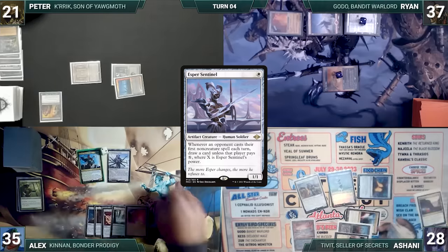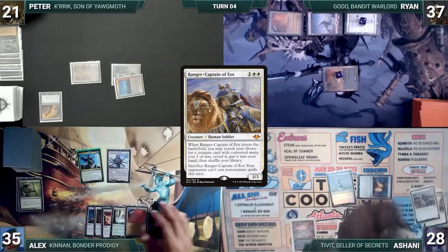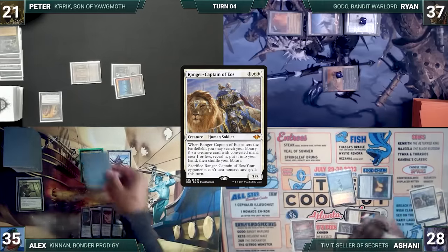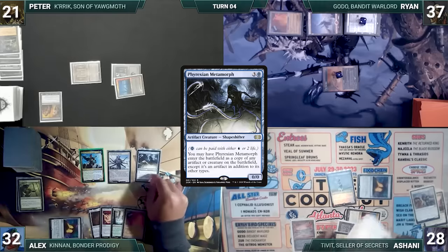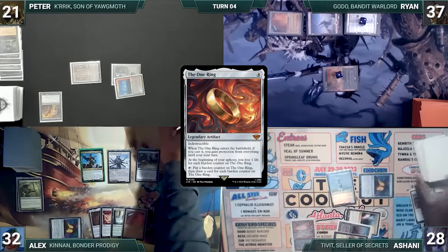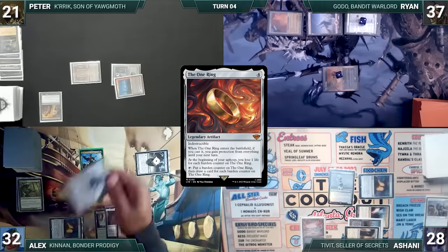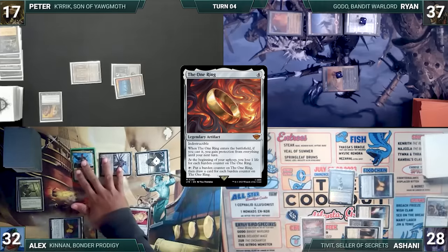During his upkeep, Alyx wins his Mana Crypt role. Also in Alyx's upkeep, Ashani sacrifices Ranger Captain, locking out opponents from non-creature spells this turn. Alyx draws and pays two life to cast Phyrexian Metamorph. It enters as a copy of the One Ring and Alyx gains protection from everything. Alyx activates the One Ring, adding a counter and drawing a card. He moves to combat and attacks Peter with Wandering Archaic. Peter takes it and Alyx ends his turn.